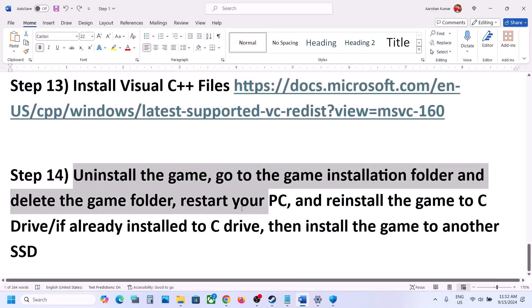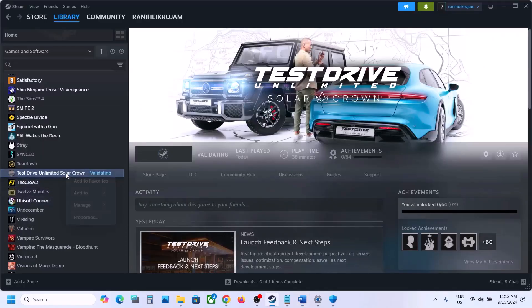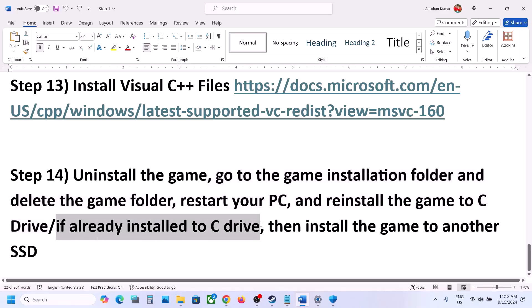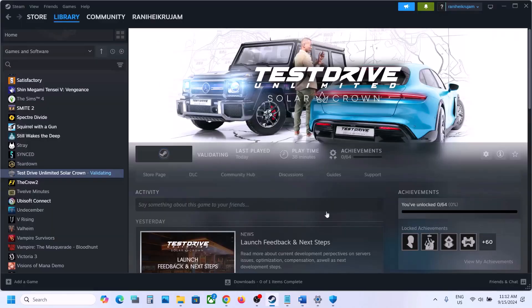If nothing is working, uninstall and reinstall the game to a different drive. Right click the game, select manage, then uninstall. After uninstalling, go to the game installation folder and delete the game folder, then restart the computer. If the game was installed on D or E drive, try installing it to C drive. If already on C drive, try another SSD. One of the steps shown in this video should help you get the game running. Thank you for watching — please like this video and subscribe to my channel.